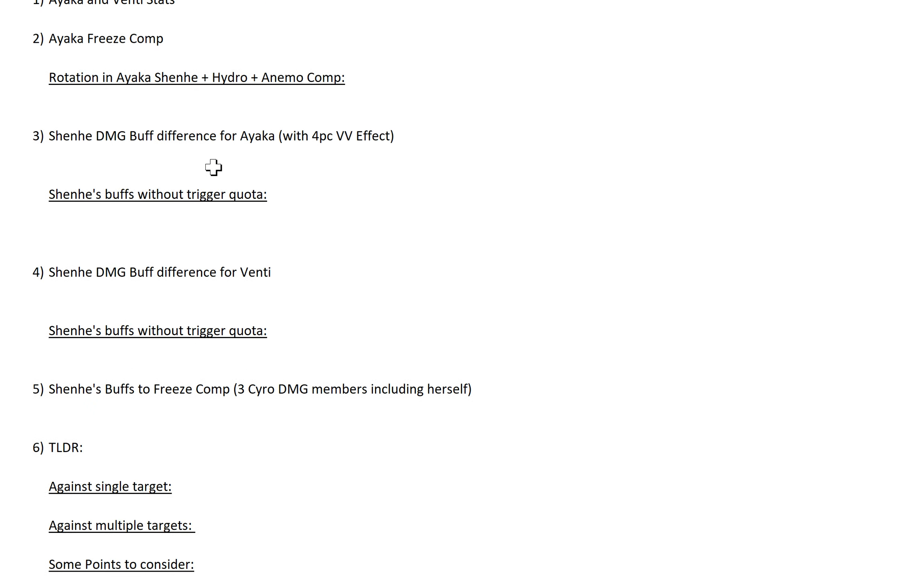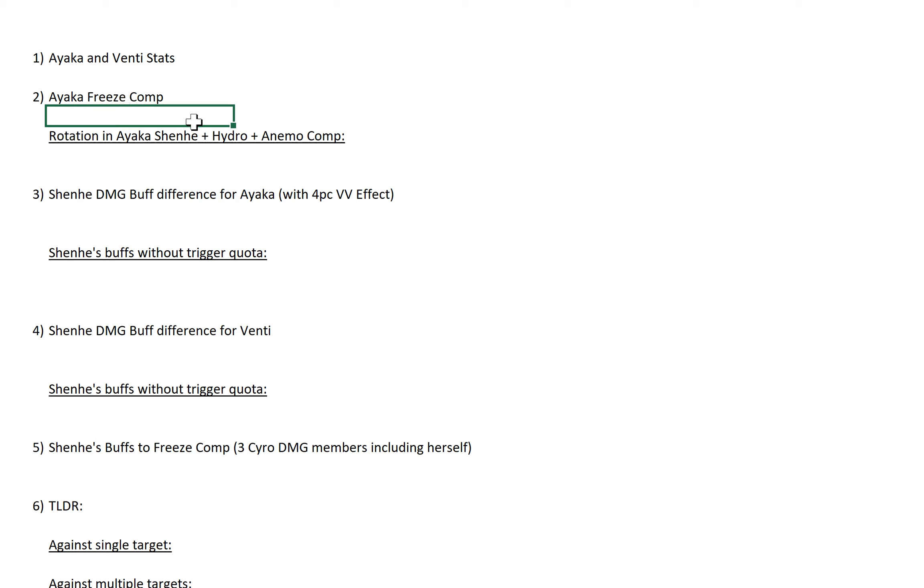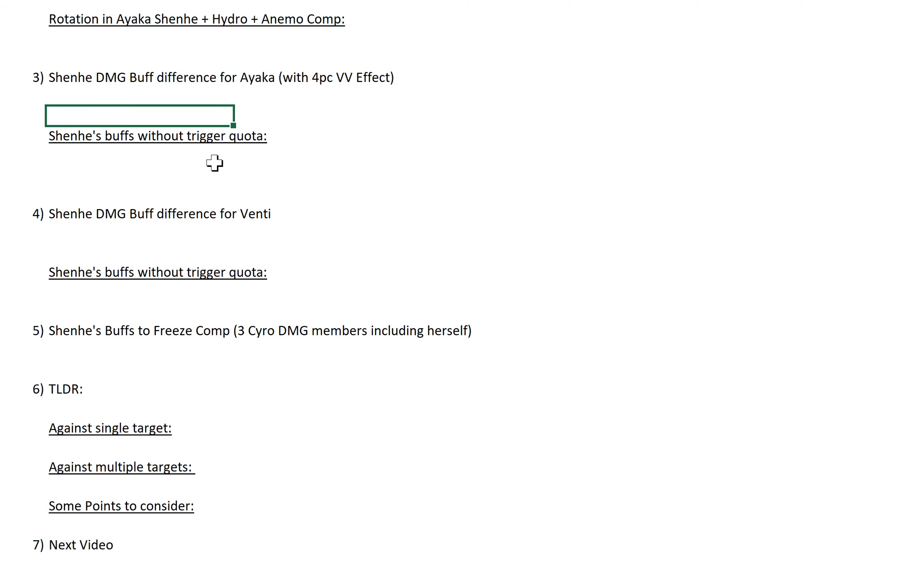So basically, we'll talk about Ayaka inventory stats, Ayaka freeze comp with Shenhe in the comp, the rotation, the damage buff with or without trigger quota. That's the new name for her buff stats — trigger quota. I already covered the same details in Shenhe Math Guide 3 for the Ganyu freeze comp, so I won't run through that in detail. I'll include it in the TLDR and in section 5 where we talk about Shenhe's buff to freeze comp, bringing all figures together. Then we'll have a TLDR covering single target, multiple targets, and some points to consider.